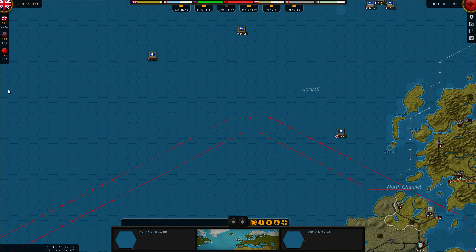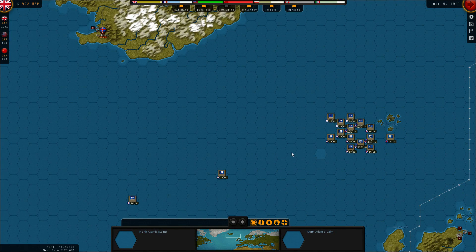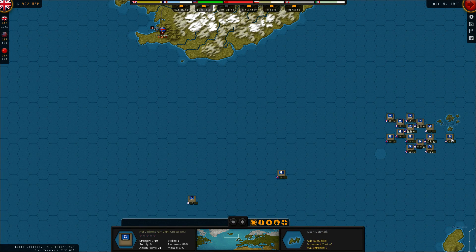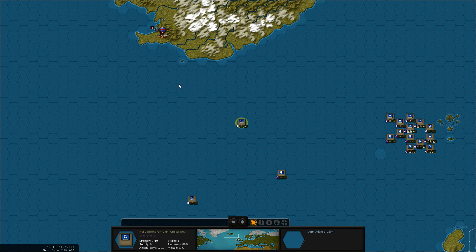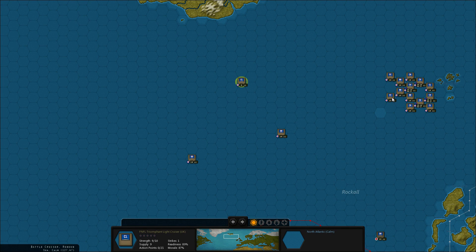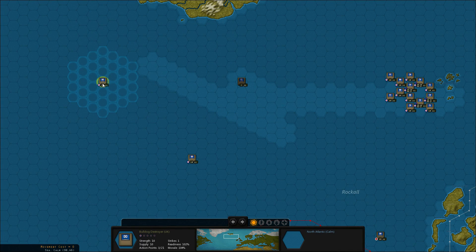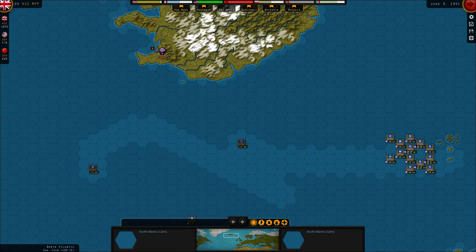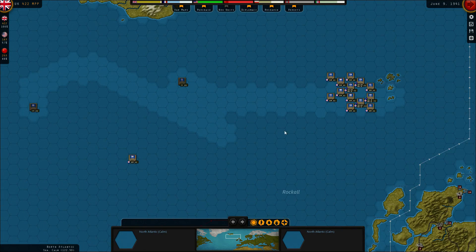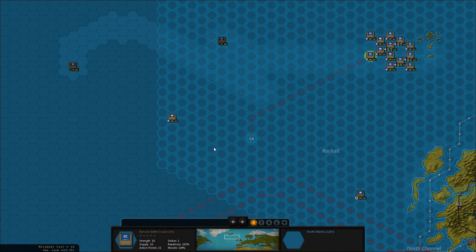So last time we discovered a German cruiser up here somewhere. Let's start by sending someone that way. How far can this light cruiser go? They're not up here. What if we sent the destroyer up this way? There's nothing there either.